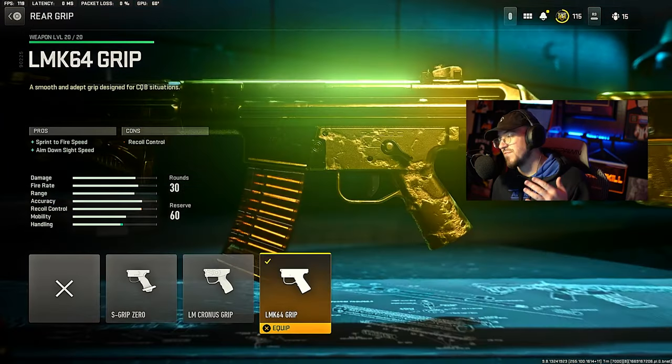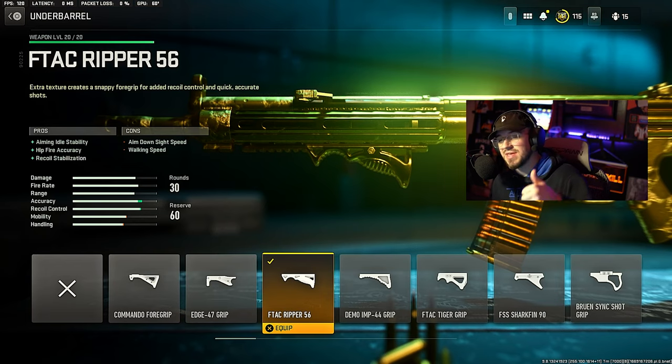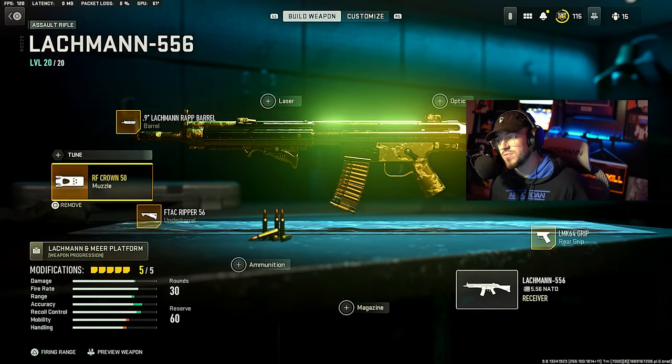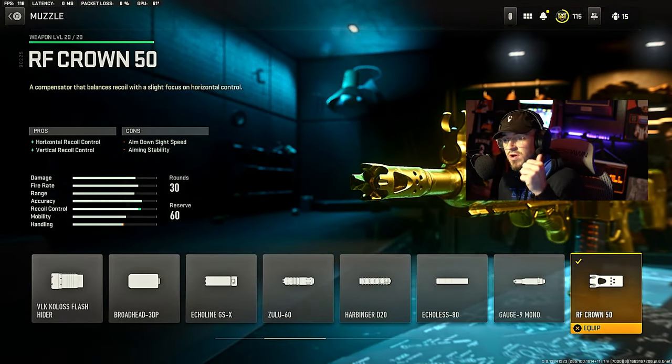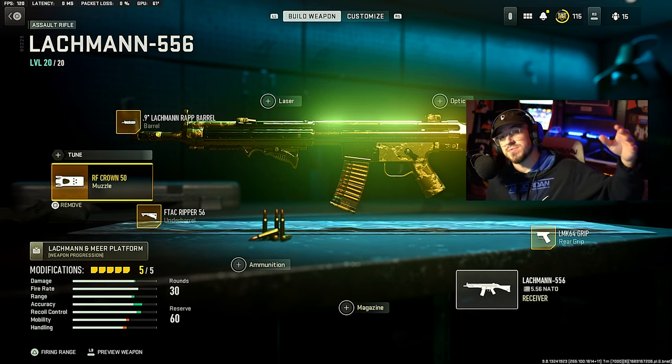Then we're going to the LMK 64 Grip, which gives sprint-to-fire speed and ADS speed. Then the underbarrel: the FTech Ripper 56, which gives aiming idle stability, hip fire accuracy, and recoil stabilization. And then for the muzzle, we're going with the RF Crown 50, which gives horizontal and vertical recoil control. Hopefully you guys enjoy this class setup.